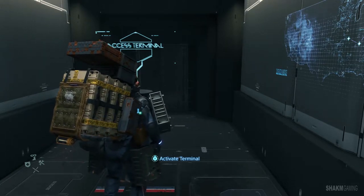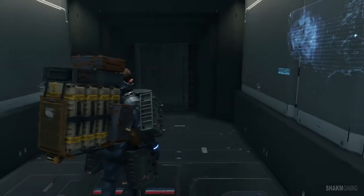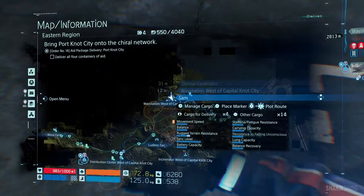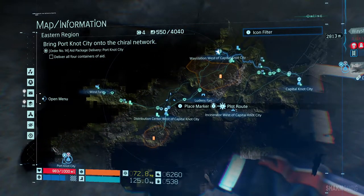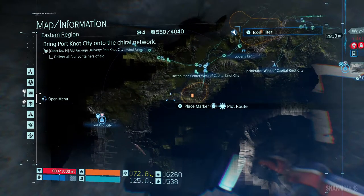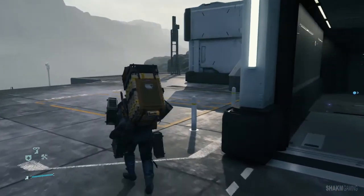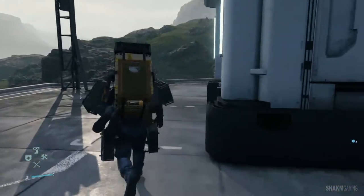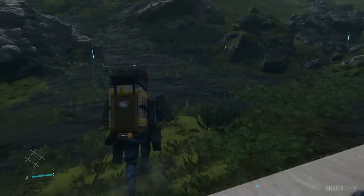With that out of the way, let me do some maintenance work and let's get going again. Let's head to our next destination — we might as well make a pit stop at the distribution center on the way. Let's go towards the right side, which is going to be full of BTs at some point, but now we're equipped to deal with them, so I do not worry one bit.